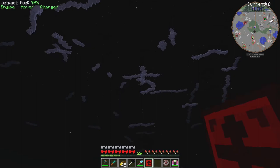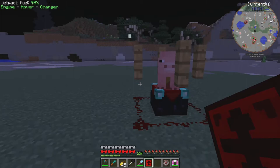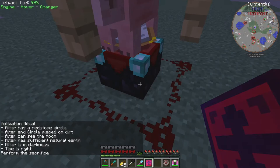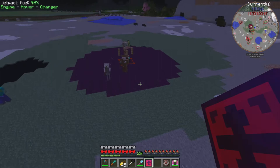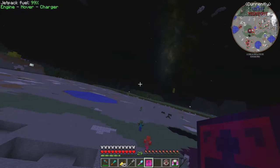We've gone from evening to night so midnight should be relatively soon. As soon as I click the button it's suddenly going to be midnight — and there we go, perform the sacrifice! When we sacrifice a pig it becomes a zombie pigman. We now have the division sigil.